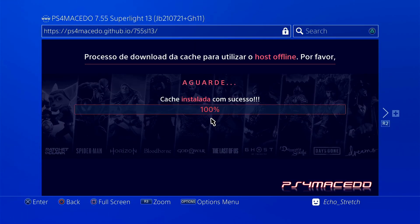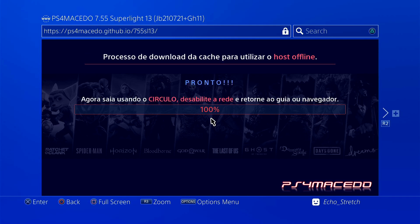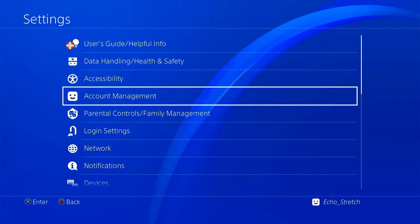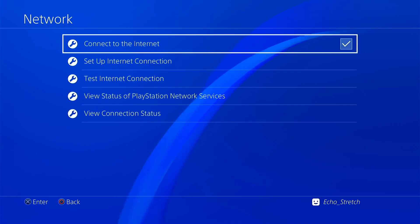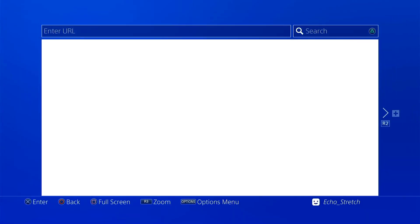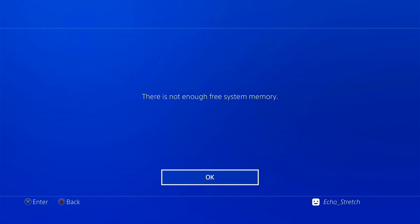It does have the new kernel exploit, so let's go ahead and launch that. The cache installs quickly — as you can see we're at a hundred percent. We'll hit the PlayStation button and turn off the internet. Go to settings, go to network, and uncheck 'connect to the internet.' Launch the browser again. There's one memory error — I haven't tried it yet, so this will be the first attempt.